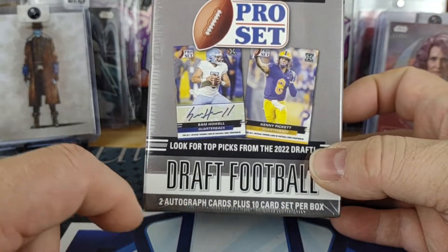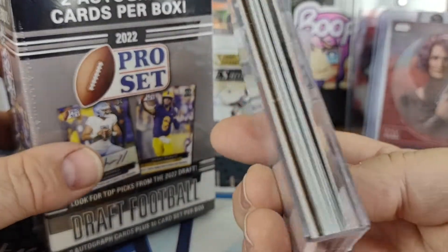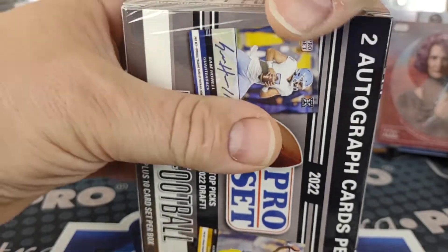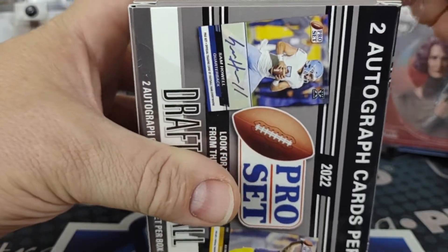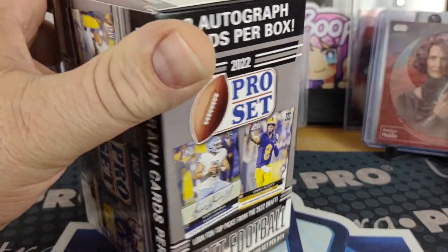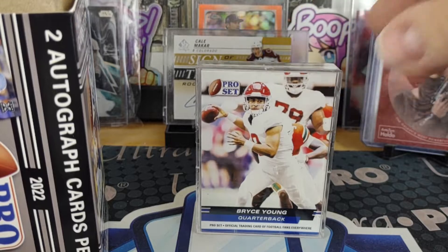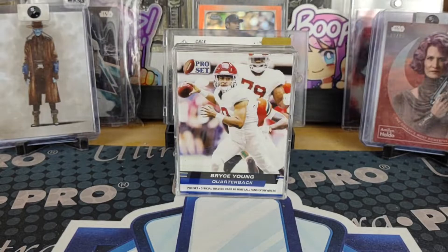Just like the Leaf set, this is a ten-card set plus two autos, so I'm expecting to see a similar type of case in the box. I'm curious to see if it's the same ten players or if they changed it up, and whether I could pull a better auto than I did in that first Leaf blaster. And indeed it is a case just like the other one, just a little cardboard stand inside.